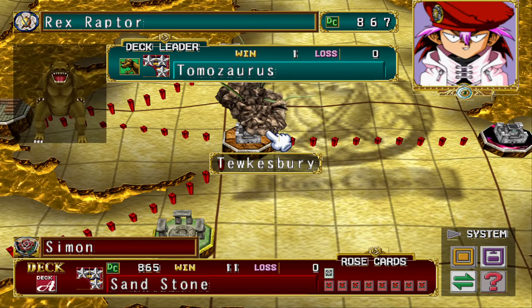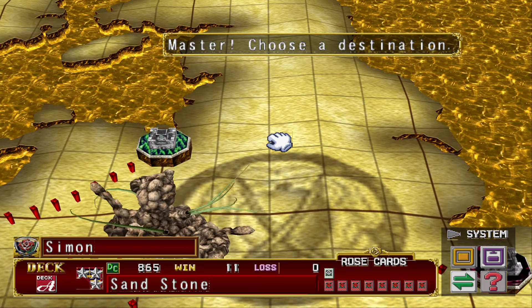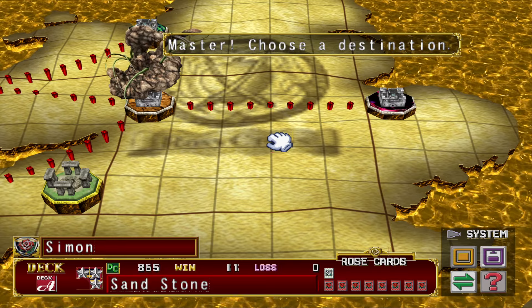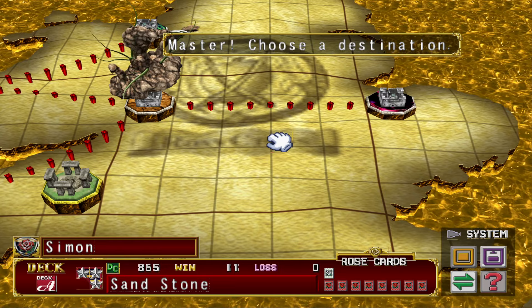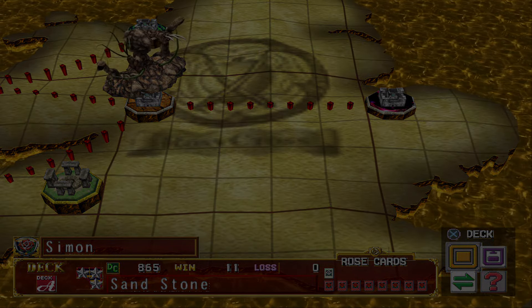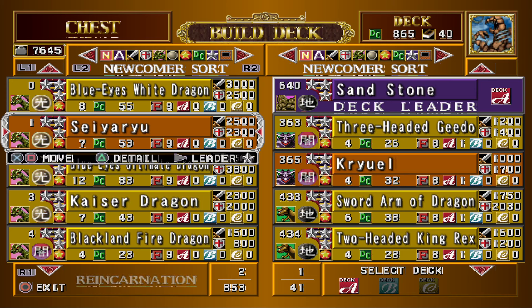We've now used 440-some cards — 450 cards, yeah. Our pool is starting to really shrink. You looked at my spreadsheet — there's a whole lot of cards that were used. We're basically done with fiends, we're actually done with warriors, and we're gonna have to start using water soon. We'll probably use a whole bunch of garbage waters that we can get rid of in the next couple episodes. Look forward to that. Thank you all for watching and have a nice day. Bye.